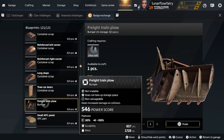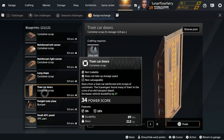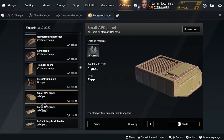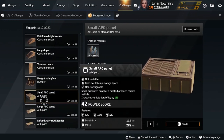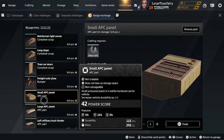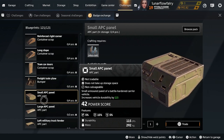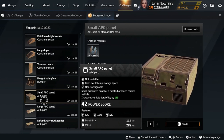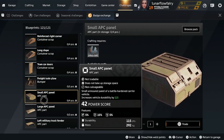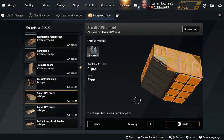Freight train plow bumper — definitely a must-have if you're building heavy builds. Tram car doors — decent, I would pick that up. Small APC panels — I actually use those a lot. They're just good pieces. Their mass durability isn't the best — it's not quite the 50% ratio — but it is just a good piece to have. High durability and good mounting points.